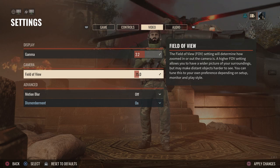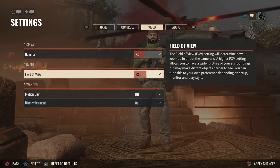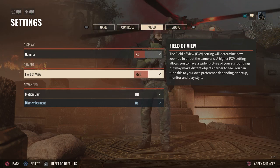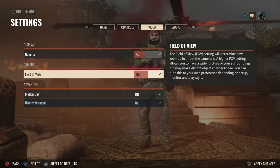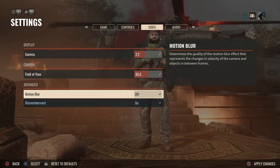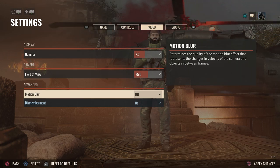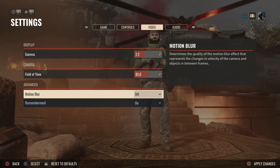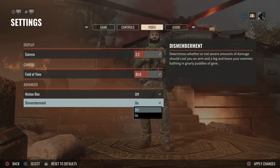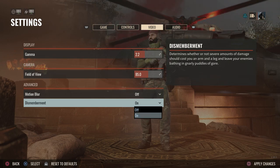The gamma you can adjust — this affects the view here on consoles, which is nice to see. You can bump this up to whatever you want. It's at 75 right now; I'm going to bump it up to 85 just to test that out. You can customize this however you want based on personal preference. Motion blur — I would keep that off if you want to see enemies. However, if you're doing co-op against AI bots, that's good to have on for visual effects. Dismemberment is going to be off by default, so you want to turn this on — this will allow you to blow off limbs, heads, things like that with the gore enabled.